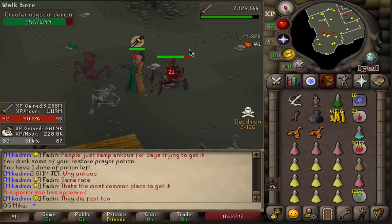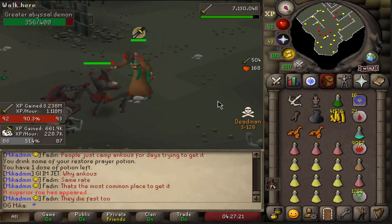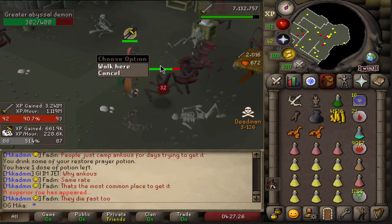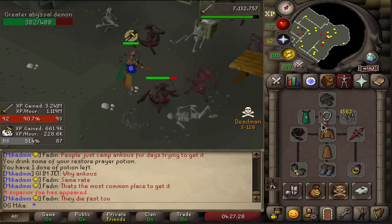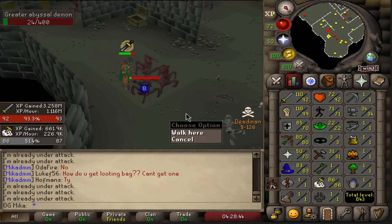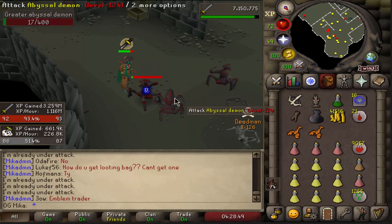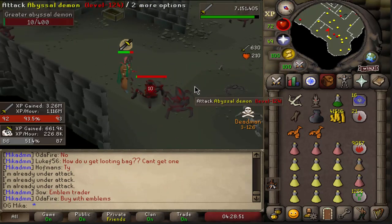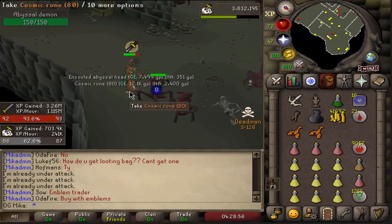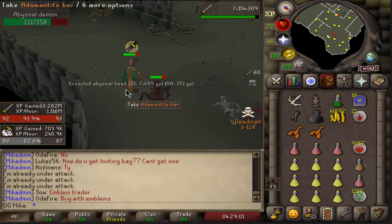The very first Grated Abyssal Demon — let's see if we can get something spicy. I did say I'll do these with a Whip, but in the future I think I'll just do them with VLS — I'm spending a bit too long attacking with a Whip. 42,000 experience, and a bunch of Cosmic Runes and Dust Runes — pretty nice. 93 Attack!